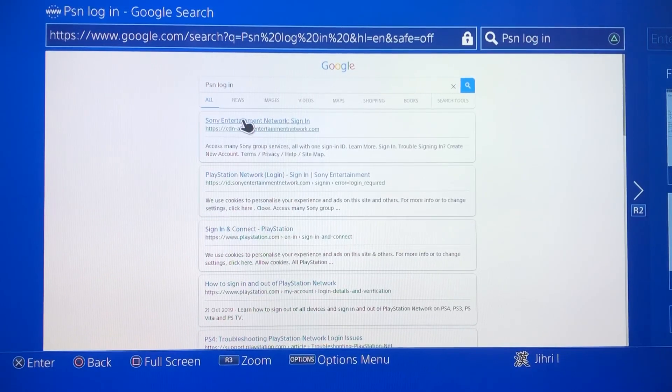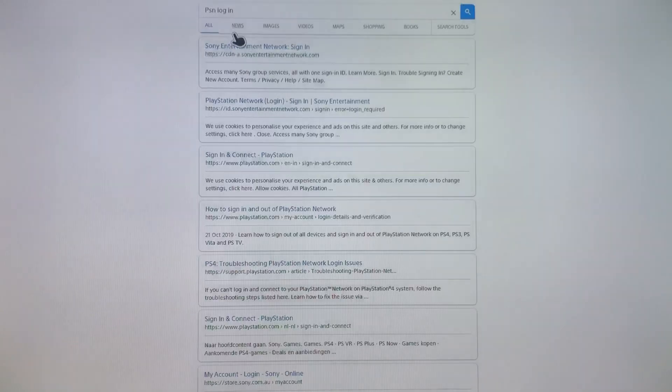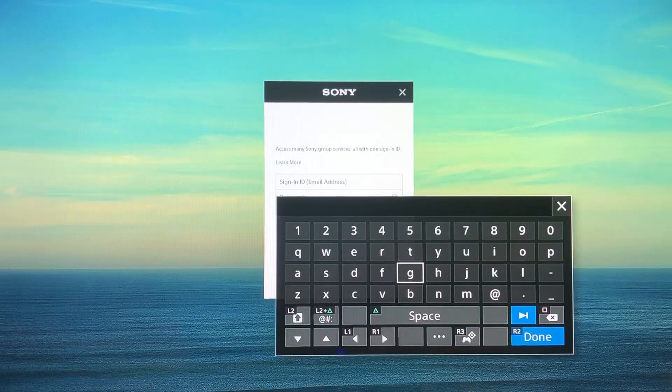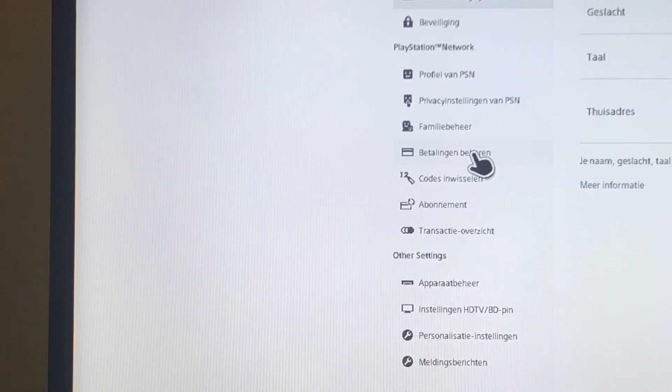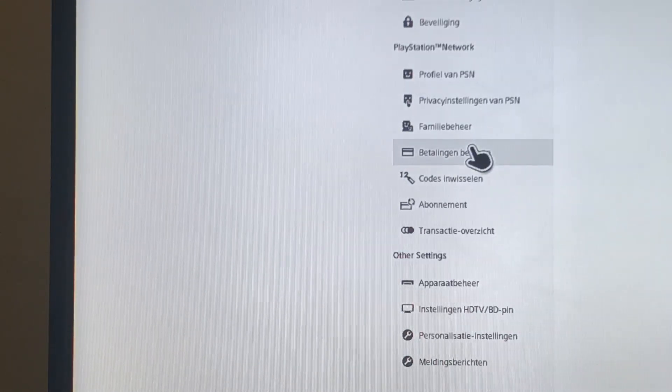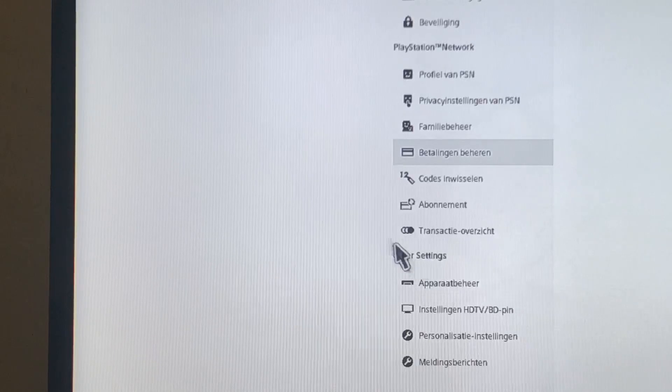Click on the first result and make the screen a bit bigger. Enter your PSN account information to log in. Once you're logged in, go all the way to Payment Methods. You will see something that looks like a credit card — click on that. I've covered some of the information on my screen because it shows my address and personal details.